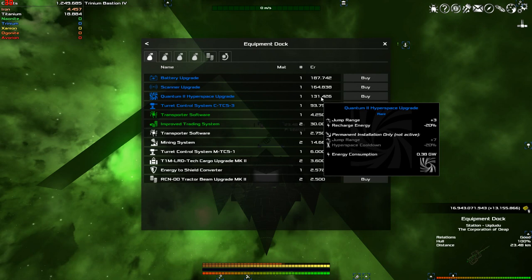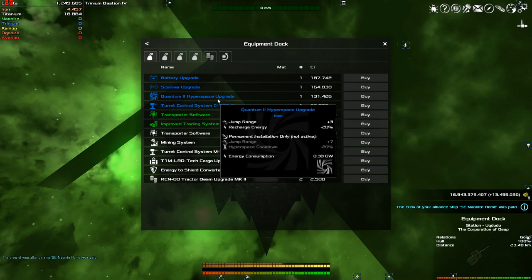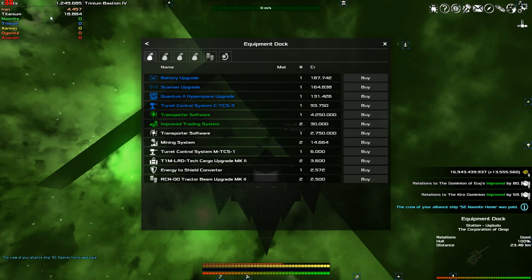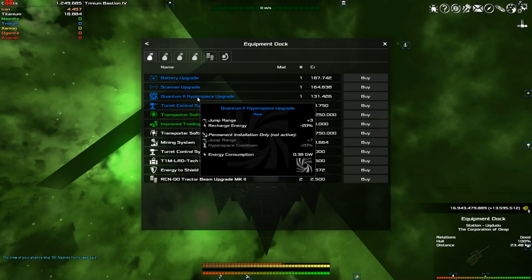That quantum hyperspace upgrade would be pretty sweet starting out. If you were first starting out in this faction, buying this right here will extend your jump range by three, or by seven if you install it permanently. That would be a good buy at $131,000 when you already have $1,249,000 - it would be something you'd want to pick up to make you jump further.